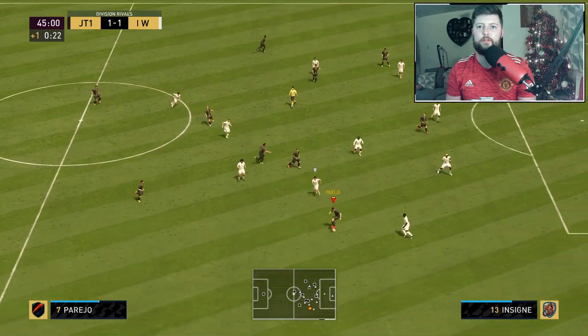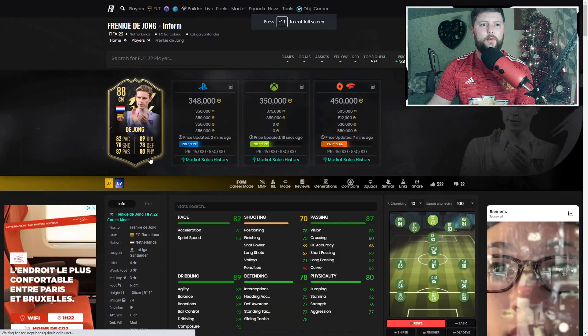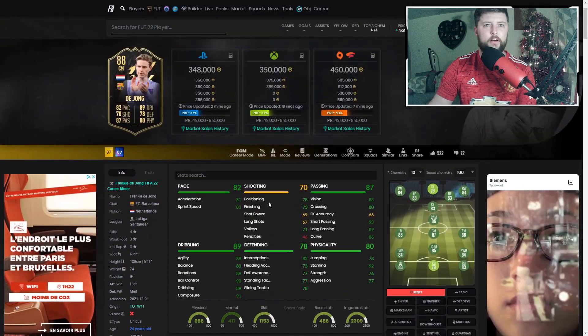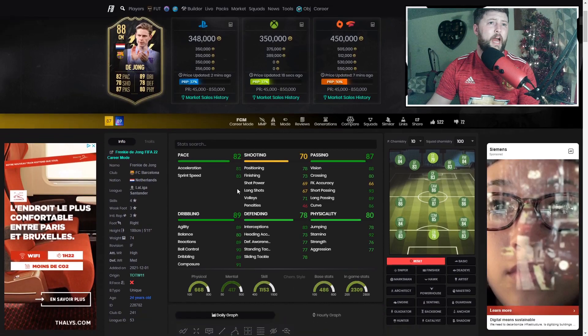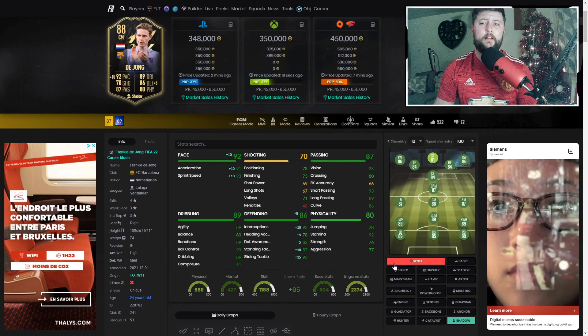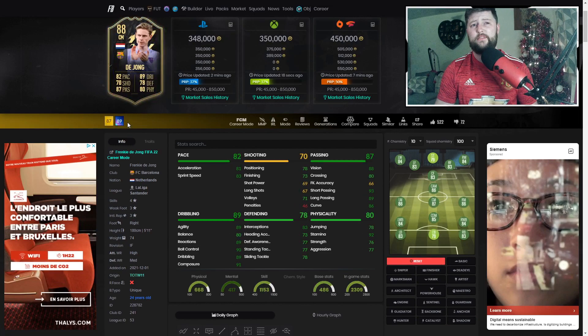De Jong plays that defensive role to an absolute T as the last man defender. He's coming in at about 350 at the moment - we kind of had to get rid of ours and lost a few coins today. I did expect them to be up a little bit more, but you win some you lose some. Virgil did make a little bit of coins which was nice. Frankie is always going to be solid - we went Shadow on him which gives him that pace and defending increase.